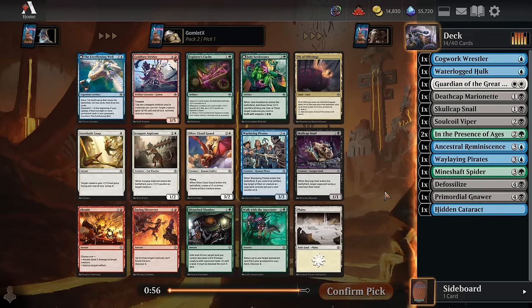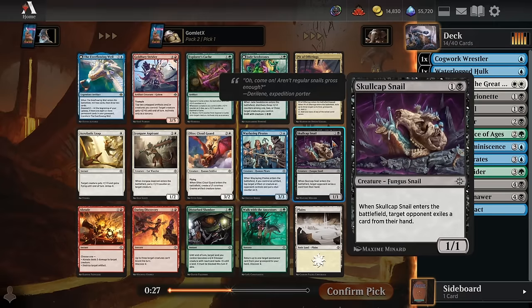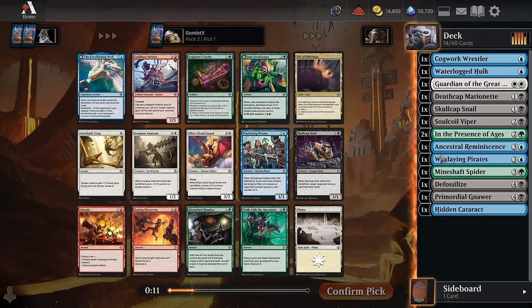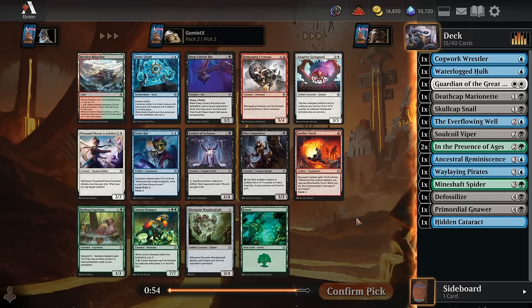Pack two, pick one: the Ever-Flowing Well. Three mana to draw two and mill two. If you get eight permanents in your graveyard you can start turning a land into a copy of a creature when you cast it, though that payoff isn't super exciting. This is mainly a three-mana sorcery to mill two draw two, leaving behind an artifact you can tap for effects or use to craft. We could also take another Skullcap Snail or Jade Seedstones for a big seven-mana creature with the craft ability. We'll take the Ever-Flowing Well since blue-black will have plenty of ways to fill the graveyard.